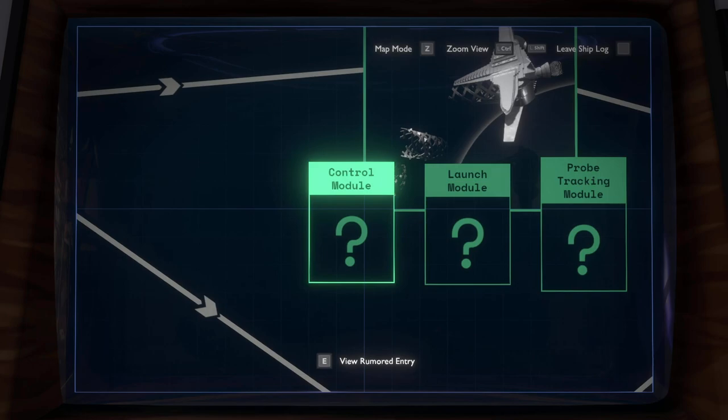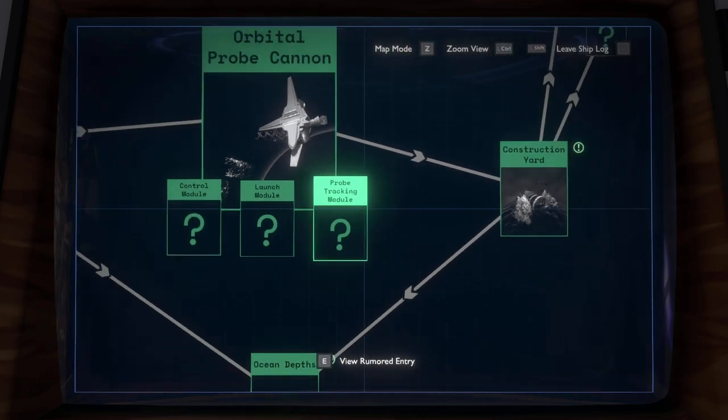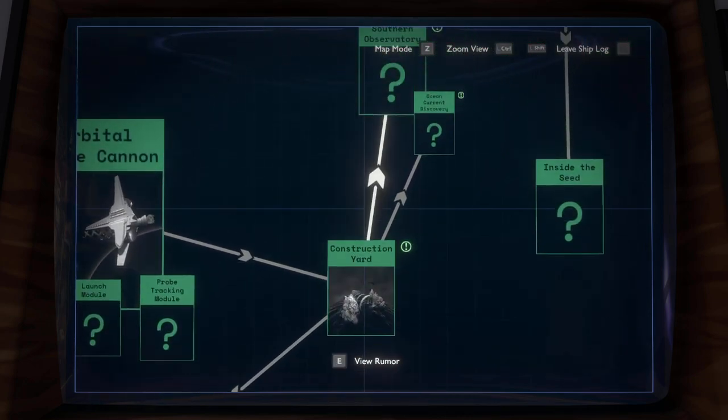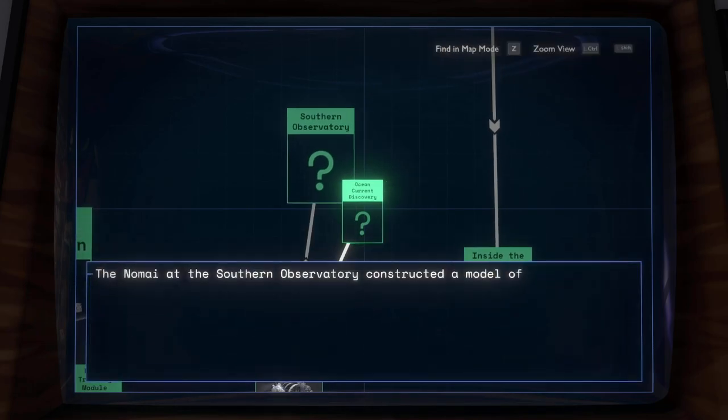These three modules — I don't think we finished looking at them properly yet because all of them still have a question mark on them. We definitely have to go back there again. We also learned about the ocean depths — there is apparently a way to get under, but to find out how, we would probably have to go to the Southern Observatory at Brittle Hollow's equator.